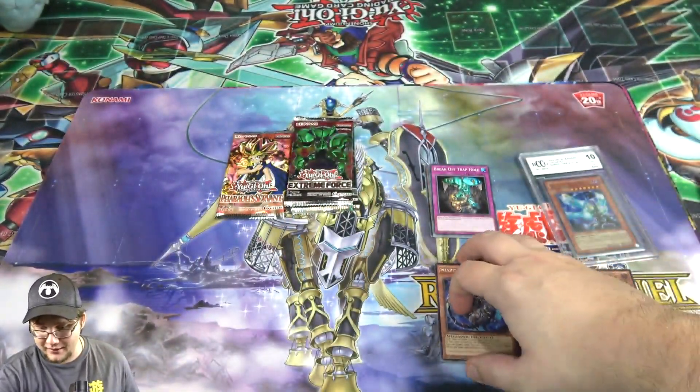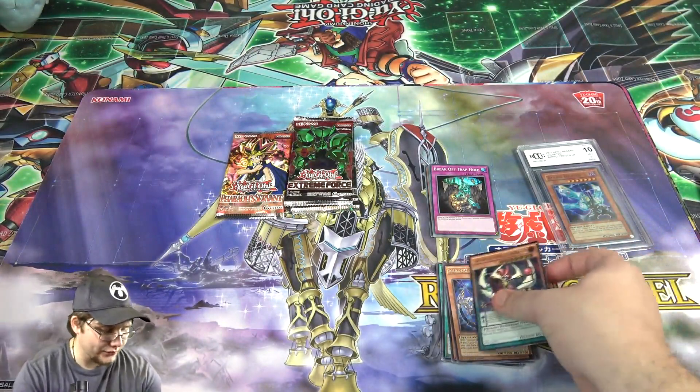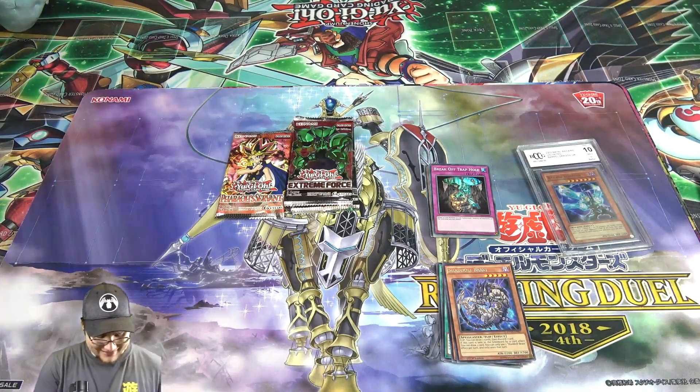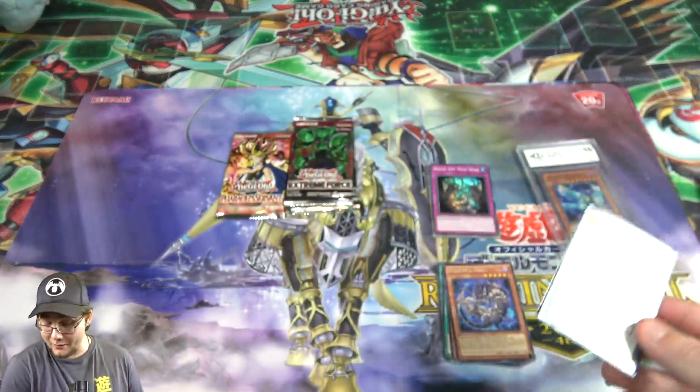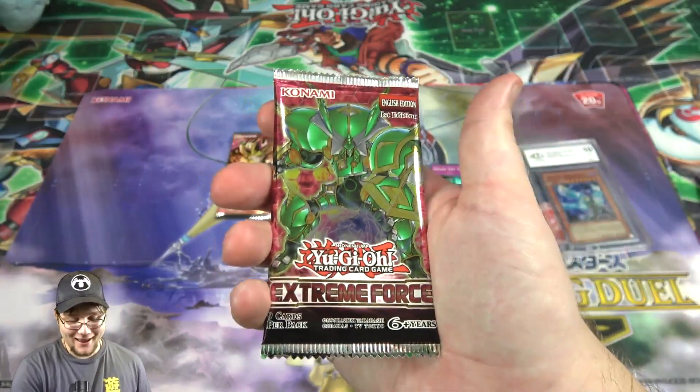That is amazing — I can't believe we actually got an Ultimate Rare from this pack too. I was hoping it'd be good because it's first edition, and that's tough to find for Duelist Alliance. I should get a sleeve — what am I doing? Let's get a sleeve for this. Hit that like button for Odd Eyes, or he'll attack you — he looks pretty scary!